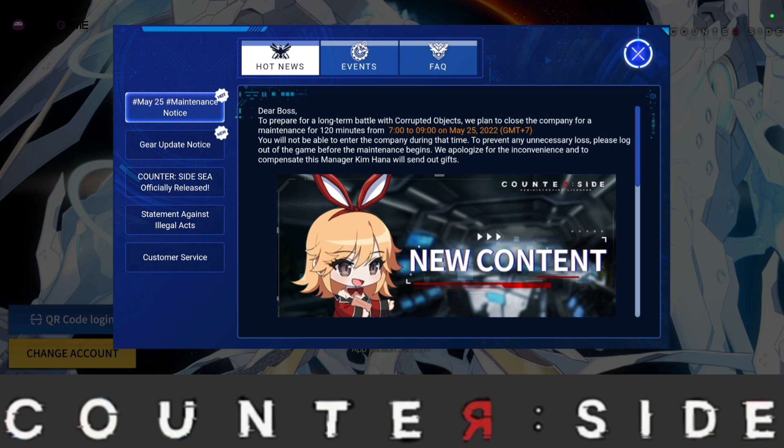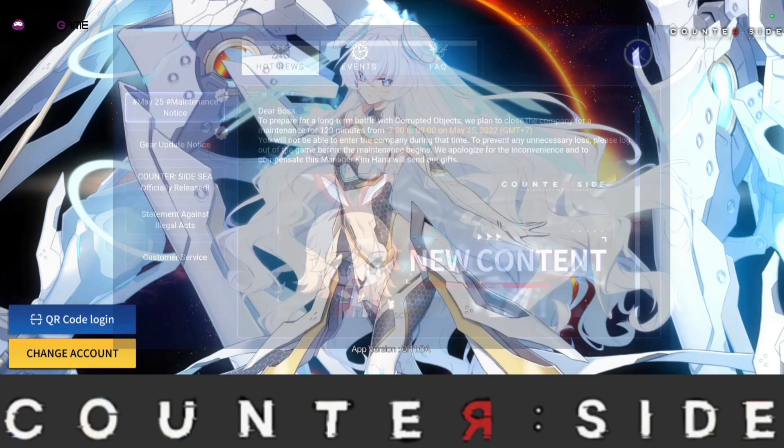Rerolling is definitely going to be important. I'd recommend rerolling because you can get yourself an Awakened character, two other SSR characters, or even four more SSR characters assuming your luck is good. To show you this reroll guide, I'll be using the SEA server. The APK file for the global server is going to be the same in terms of how to reroll, but they will give you additional summons, increasing your chance of getting an SSR character.